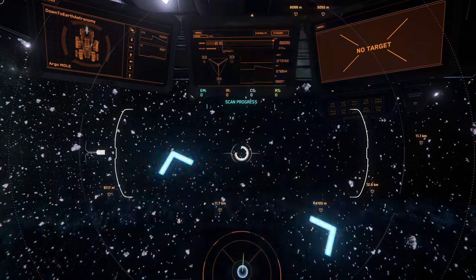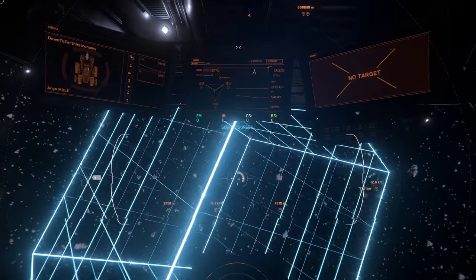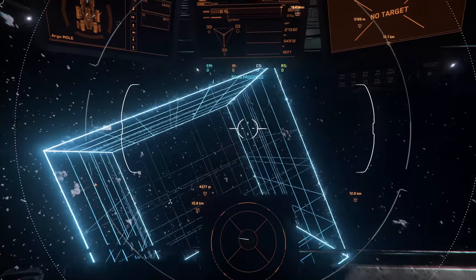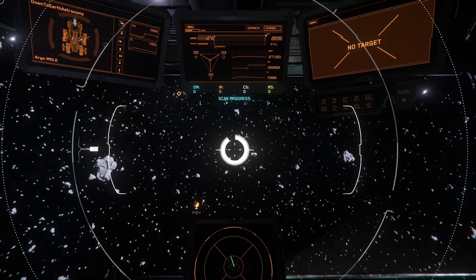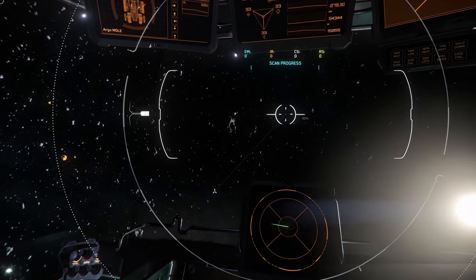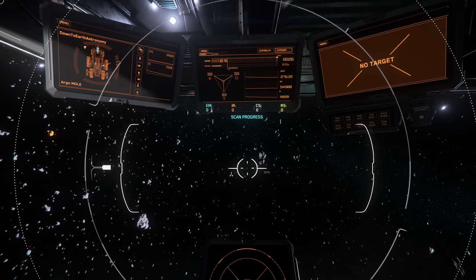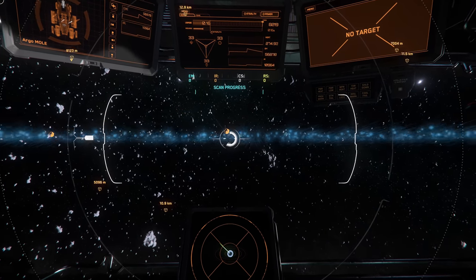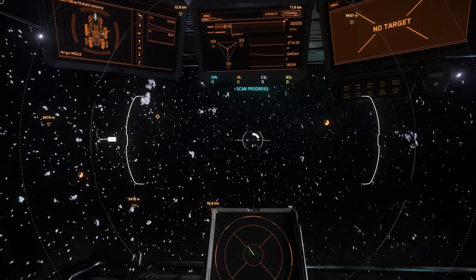Or maybe we can jump further out, get another asteroid belt, a million kilometers or so. We might have a problem though — quantum fuel. We didn't refuel when we went back. We have 19% quantum fuel, so I suggest we make a quick pit stop. See if we can make it back to Crusader, do a quick refuel, and then head to her L3.